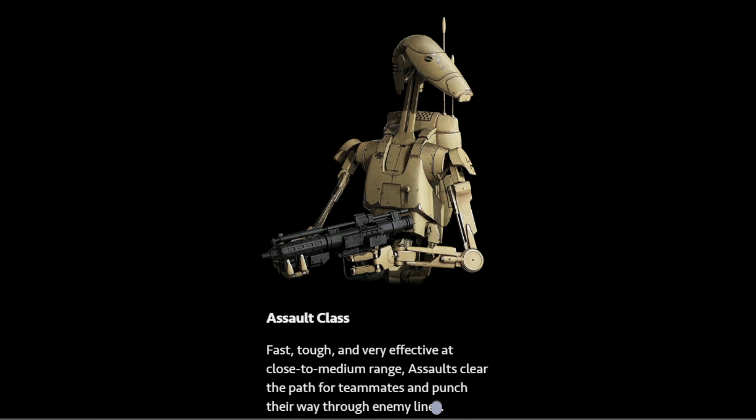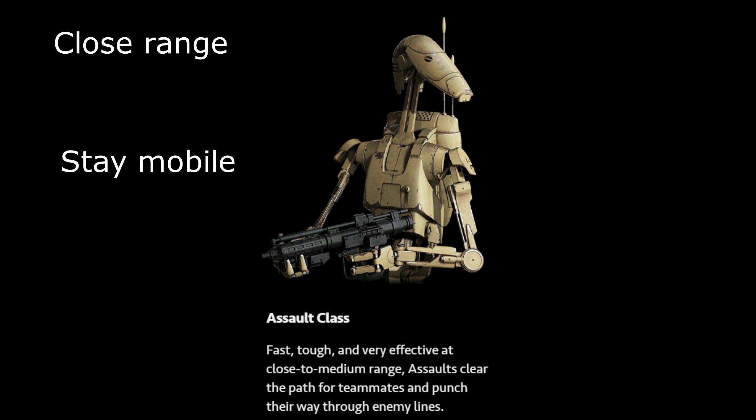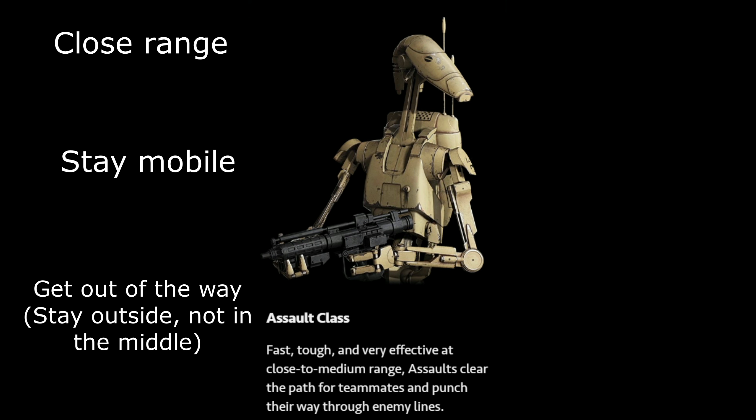For close range you've got the assault class. This guy has an auto rifle basically, and he has a shotgun. Play this guy on the outside — don't get in the middle of the fray. Stay to the outside but stay up close as well for flanking. That's what this one's primarily good at.